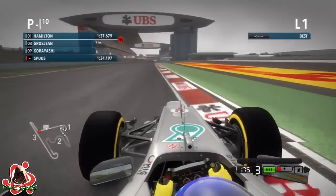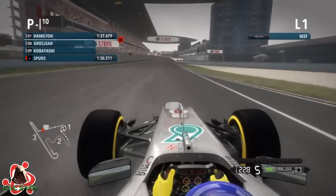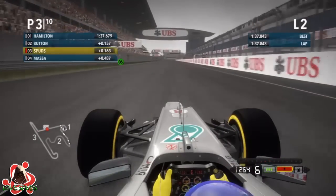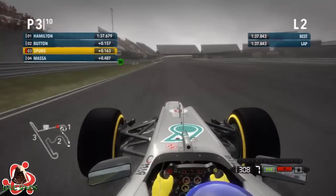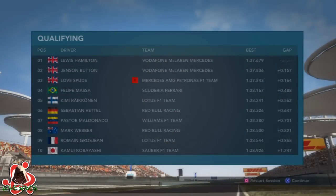Hamilton set the fastest lap of 1:37.6. Let's see what we can do — it's not going to be quite there, probably a tenth off. Close but no cigar. So we've got an all-British top three there. Then Felipe Massa, Maldonado, Vettel in front of him, Mark Webber, Grosjean, and Kobayashi rounds out the top ten.